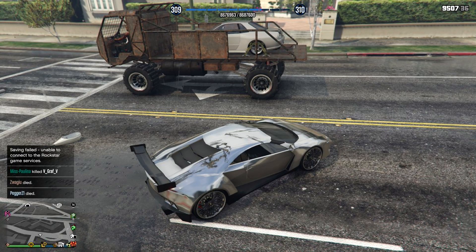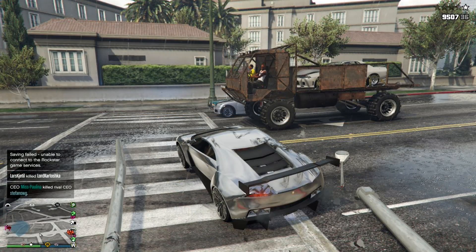Moving on, going into some random Rockstar Logics. How come NPCs can have cars in the back of the Wastelander but we can't? What makes them so freaking special?